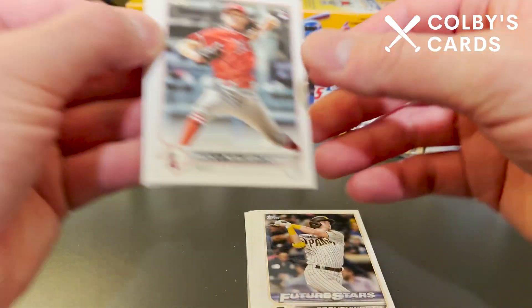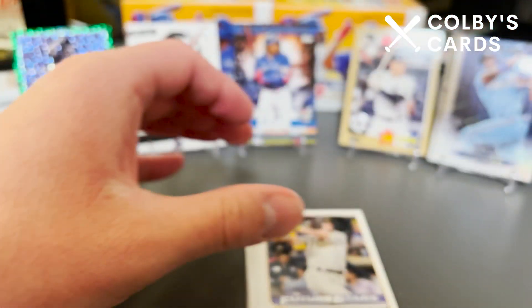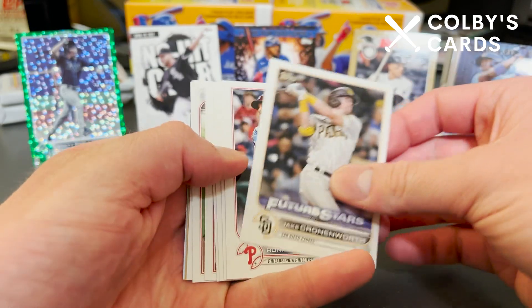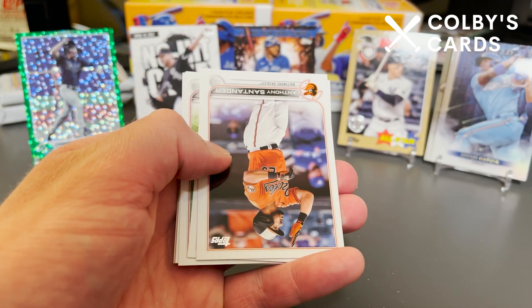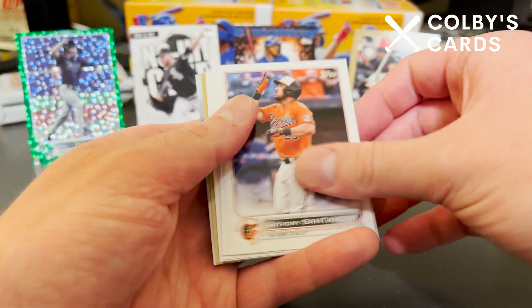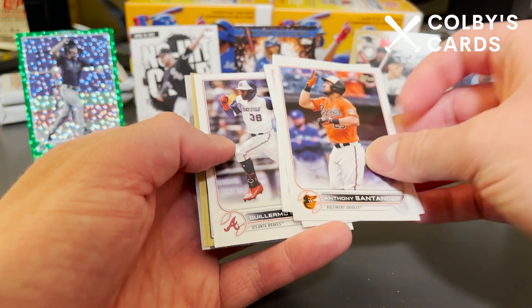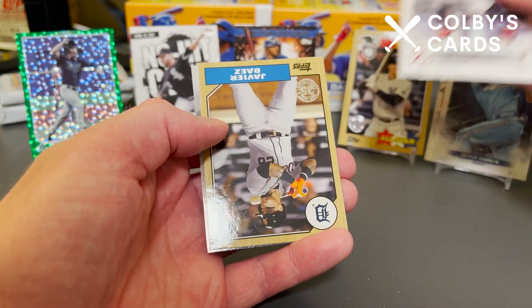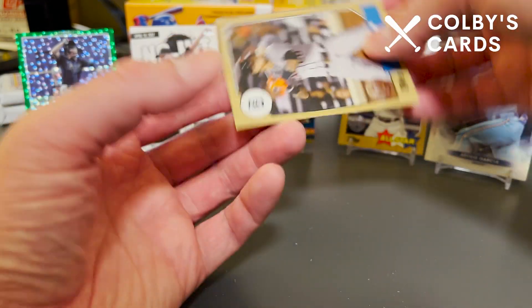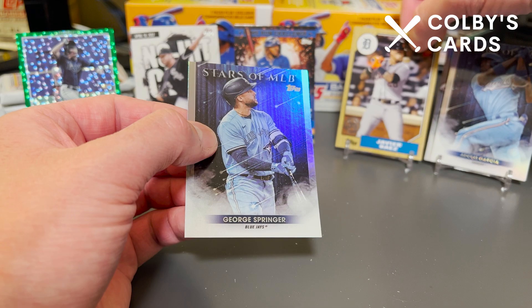I'm going to pull these off the back. We got Pacheco — still a wild last name, just a wild name generally speaking, and I kind of am here for it. Garrett Richards, Justin Bruihl, and Rhys Hoskins. But like I was saying, I have yet to pull an autograph out of any of the many, many boxes of Series 2 that I've opened.